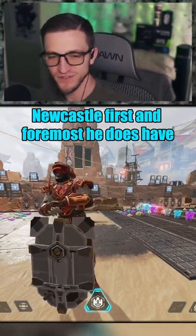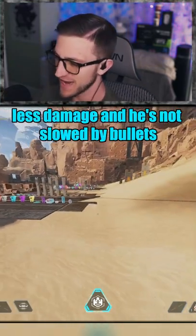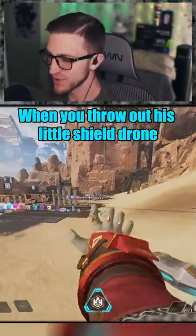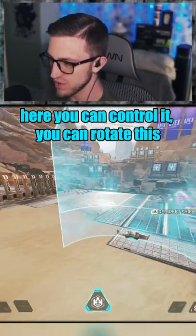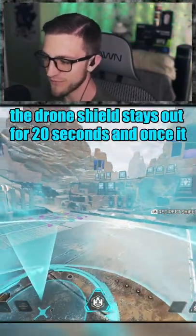Everything you need to know about Newcastle: first and foremost, he does have Fortified, so he's going to take 15% less damage and he's not slowed by bullets. When you throw out his shield drone, you can control it, you can rotate it, and you can move with it.